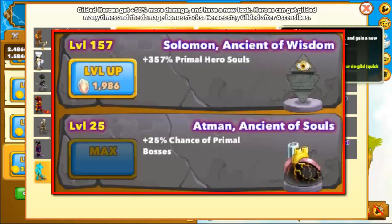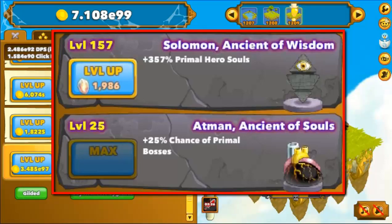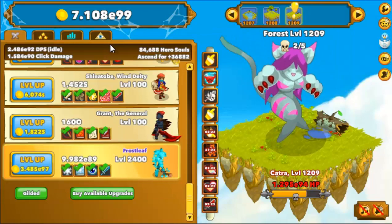And next, Admins and Solomon — the ancients you spend your hero souls on to get more hero souls in the long run. Not the first ancients you should get, but after you get your core ancients you should definitely pick up these to speed up your mid game.